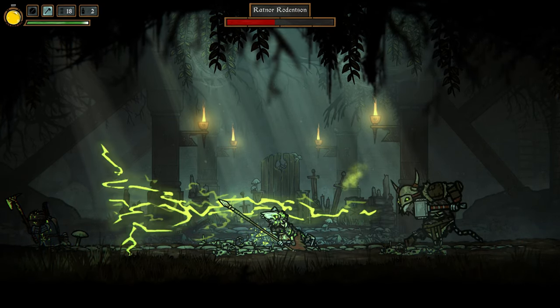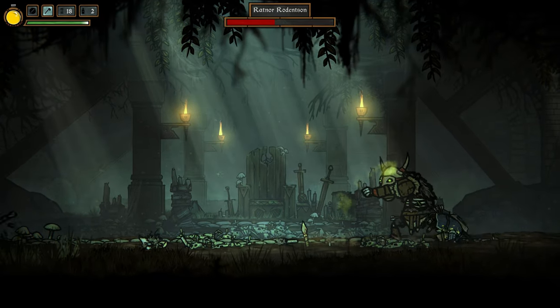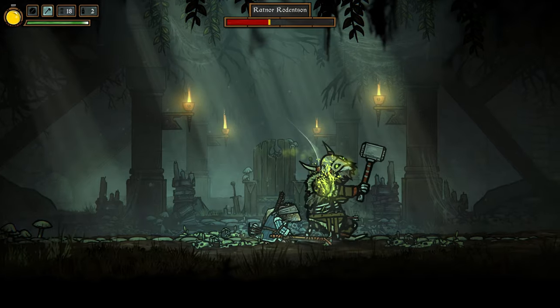The main aim here is to keep minions between you and the boss, as his electricity attack will one-shot them — just like that. Got to quickly get behind him so as to avoid that throwing attack. Now the minions are gone, this is pretty much like phase one except he'll do a bunch of electricity attacks fairly frequently.